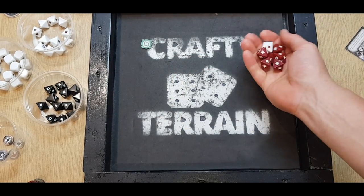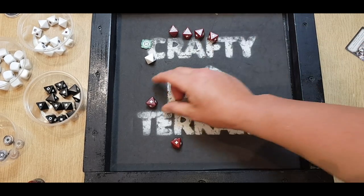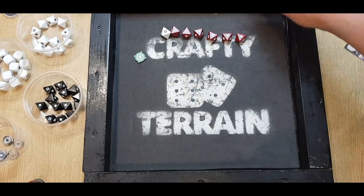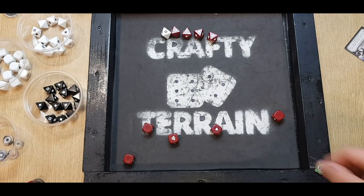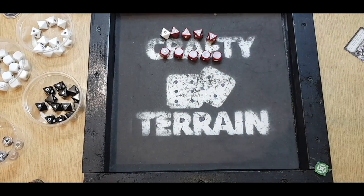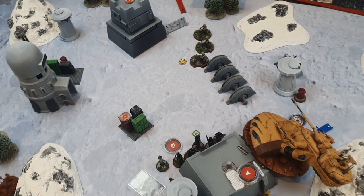Rolling the tank's High Energy Shells: crits convert with Critical Three, and after using the aim — two go to cover, five come through. Nick rolls five red shields-only saves. Only one goes through — four dead Shore Troopers, leaving just the unit leader. A massive blow for the empire.